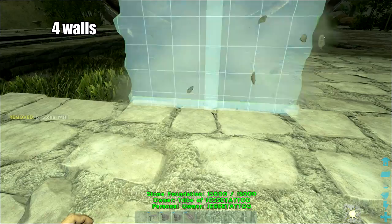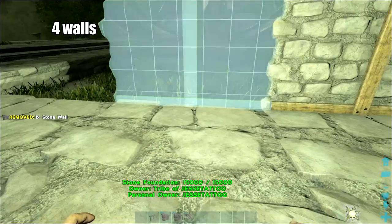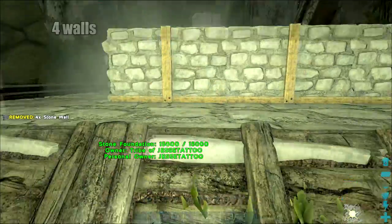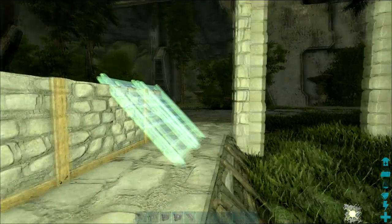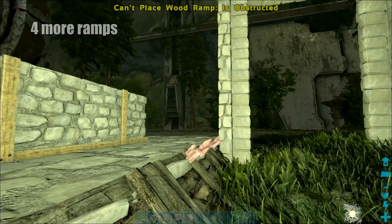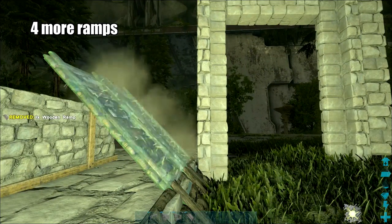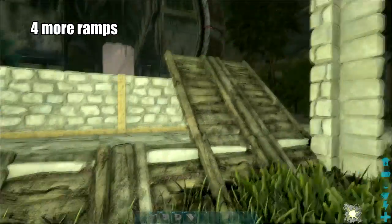Put some walls along the backside of these ramps — just four along here. Getting the ramps to snap to the other ramps instead of the wall is kind of a pain, but once you've got one down, the rest should fall into place pretty easily.